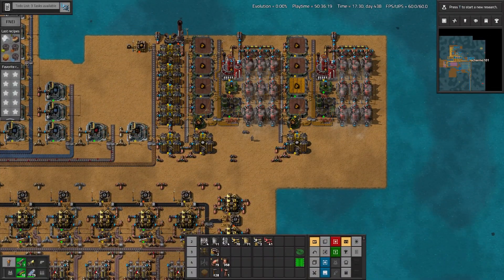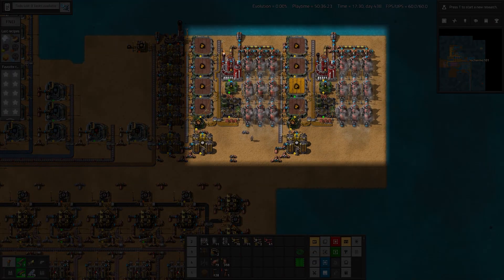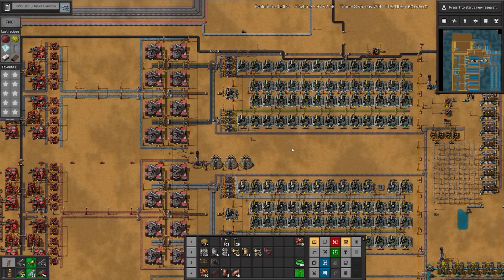The initial bean experiment worked so well I decided to expand it. I should be able to fit 10 of these units for each set of initial washing plants. With the basics in place it's time to expand our production.